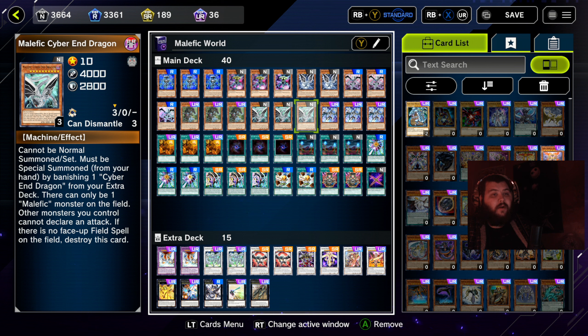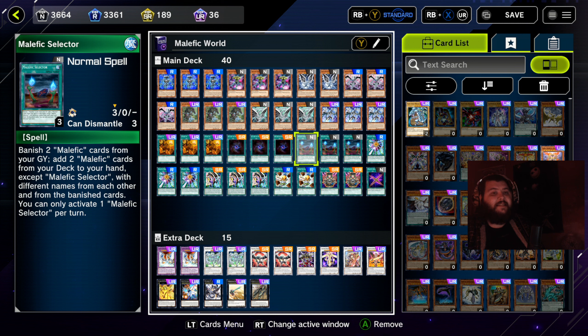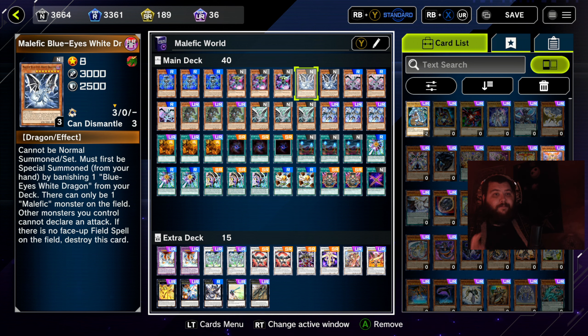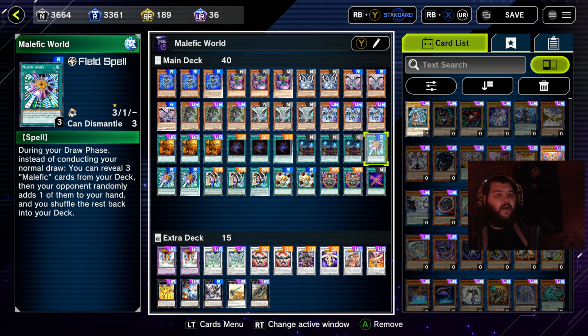Three copies of Malefic Selector — a really good card. You can banish two Malefic cards from your graveyard to add two Malefic cards from your deck to your hand, except Malefic Selector itself, with different names to each other and different from the two you banished. So if you banished Cyber End Dragon and Blue Eyes, you couldn't then search those same two cards from the deck.